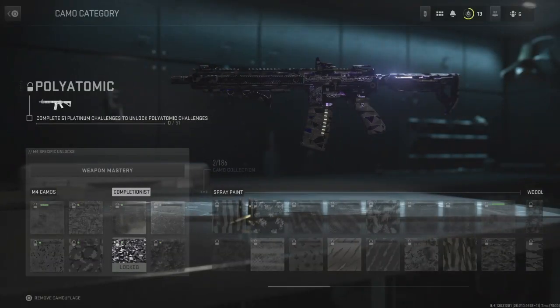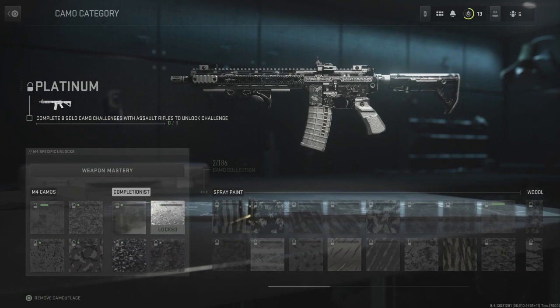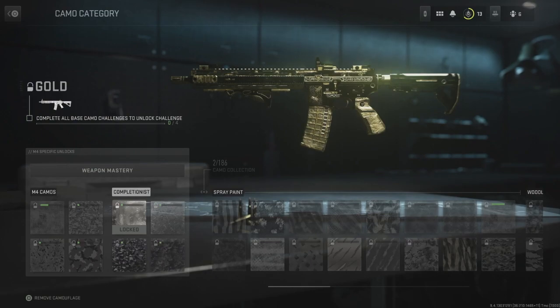What's up guys, Jack here with another video. In today's video I'm going to be going over a quick guide on how to unlock the new polyatomic camo in Call of Duty Modern Warfare 2. On my two previous videos I went over how to unlock gold camo and platinum camo in the game, so watch those to catch up if you need to. If not and you just want to know how to unlock polyatomic camo, you are in the right video.